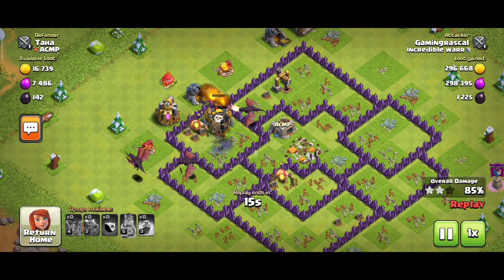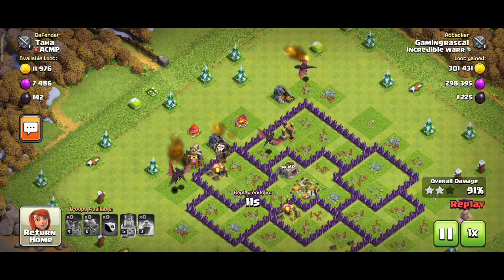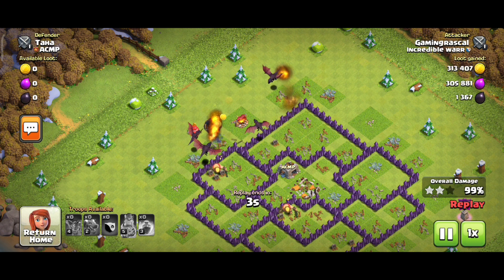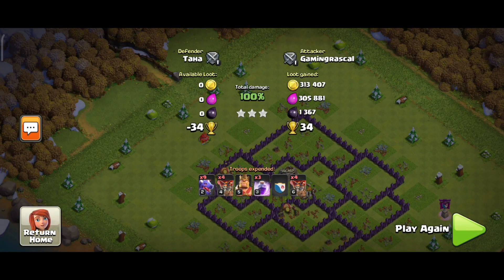I'm a good player, I will take an attack strategy. I can have a good player but I will retreat. If you have a goal, you can make a new player. I can have a dragon army.